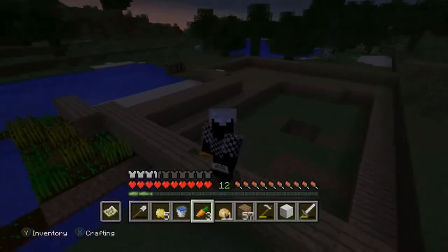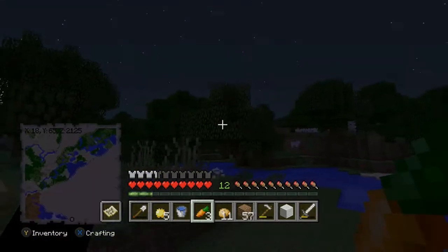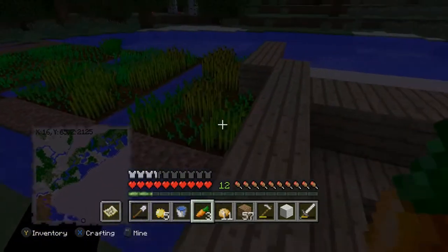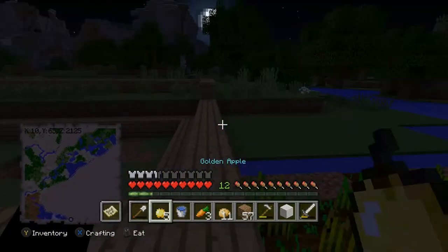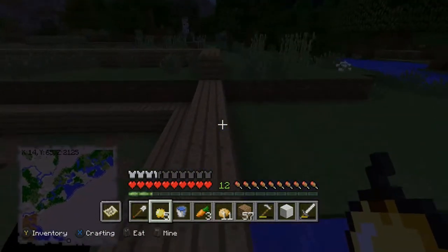Oh god, it looks like a child. What is your character about? I don't know. Look — I've already got five golden apples. This is a great seed.